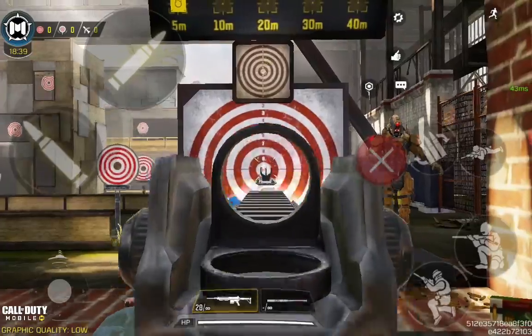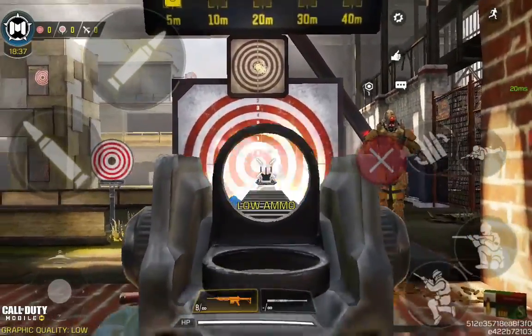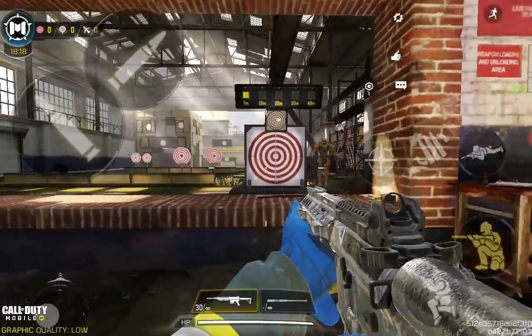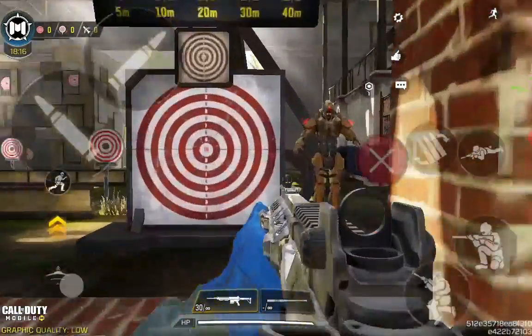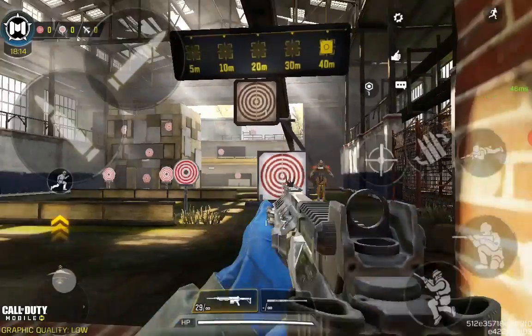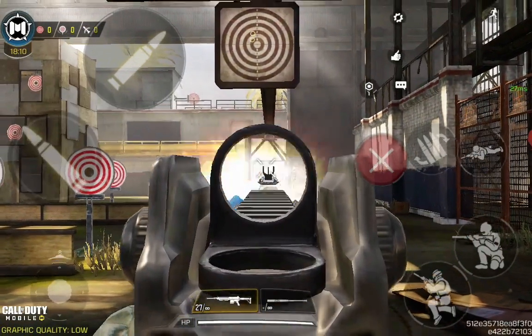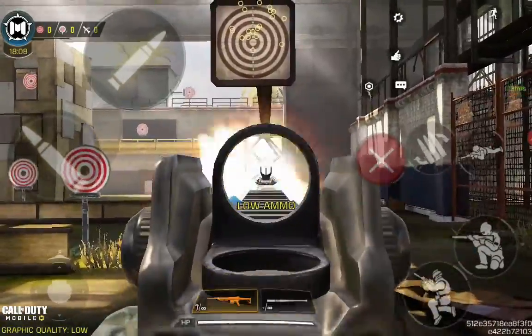Here's the recoil without controlling it, and here's the recoil while controlling it. Since I'm using everything that reduces bullet accuracy, it will spread a lot — you can just see from the target there.